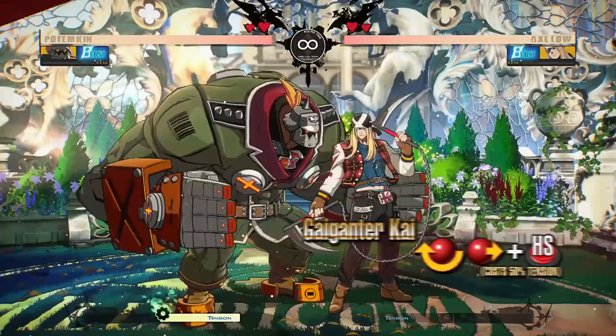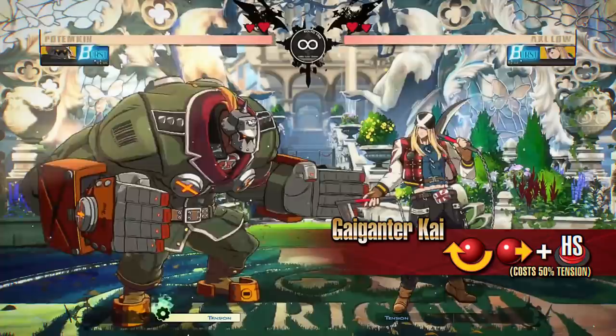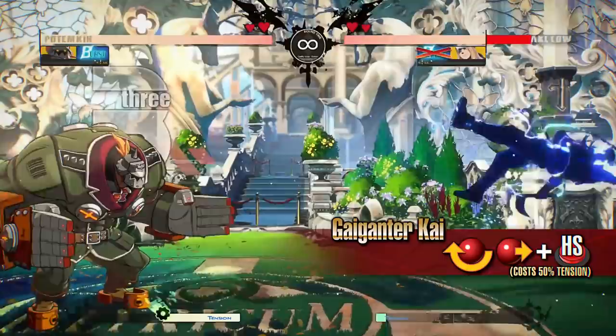Gigander Kai. Potemkin becomes invincible against strikes and releases a shockwave around him. The shockwave will create a barrier that travels forward if it does not hit the opponent. As there is not much opening after the barrier is generated, this move is great for chaining the flow of the battle to your favor. The forward-moving barrier also makes it easier for Potemkin to advance.